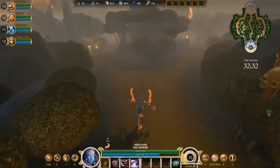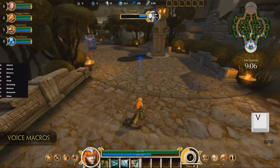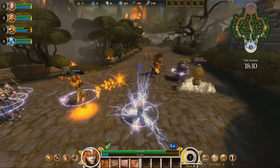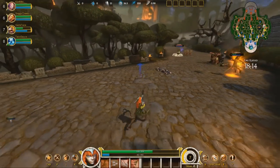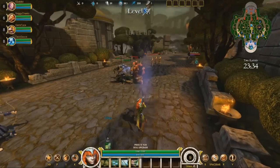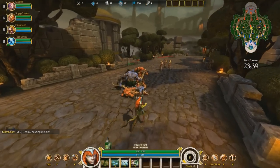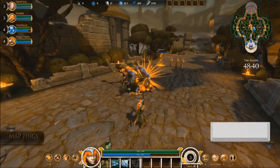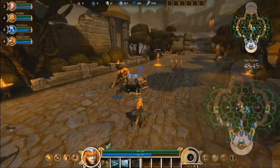Smite includes a quick key voice system to help you communicate with your team. Hit V for voice to bring up the top level menu. You can then see a selection of useful voice commands. For example, if you need to recall, let your laning partner know he's alone for a while — 'Be right back.' And if you spot the enemy leaving the lane, he might be attempting an ambush, so let your teammates know. By hitting the spacebar, you free up the mouse and can ping the map as another way to direct your team's attention to key spots.